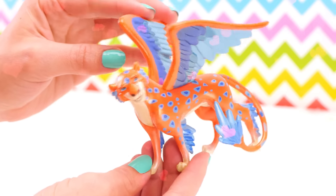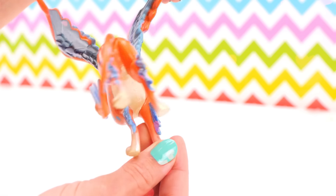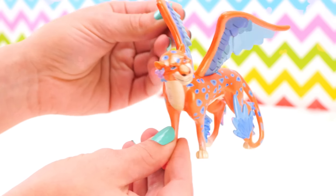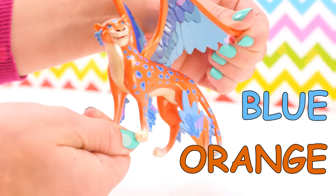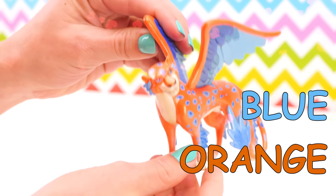And last but not least, we have Skylar. Wow, what a cool creature! He likes to help out Elena when she's having problems ruling the kingdom, and he can fly. Look at his blue and orange wings and spots like a leopard. Wow.